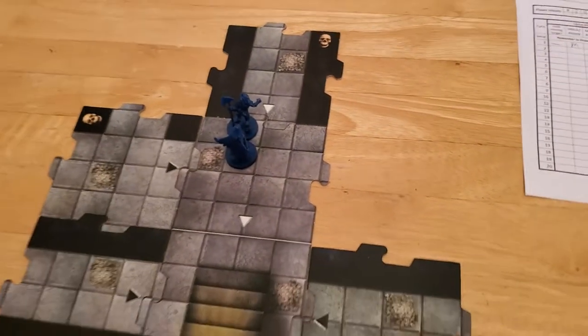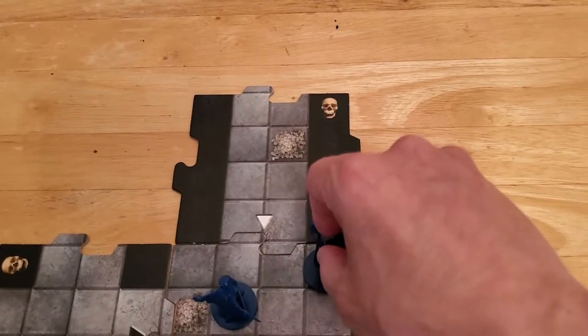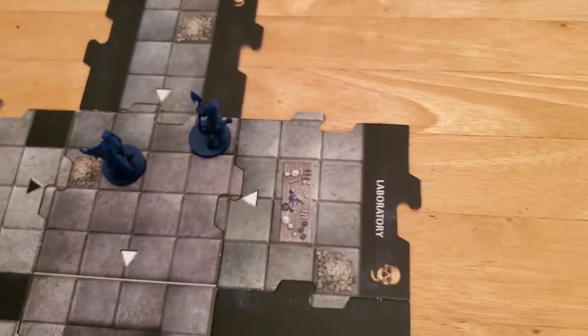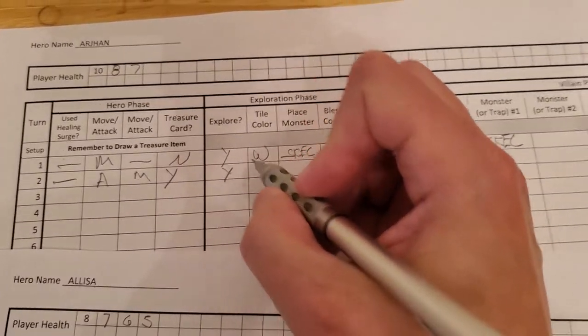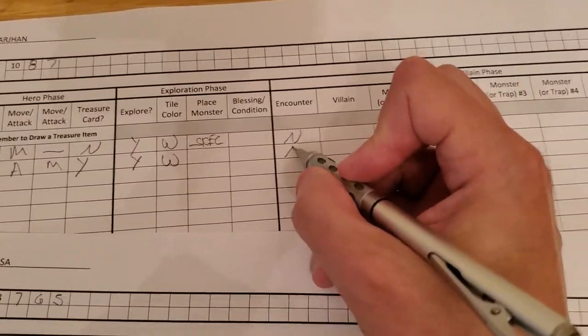Now we're going to have Arjun move. Now that the table is clear of monsters we need to keep exploring, so we slide everything over and have him go to this unexplored edge to see what he finds. We go to our dungeon tile stack, flip it over, and we got a white triangle — so that means no encounter. Arjun attacked, moved, explored, and got another white tile. The skeleton and the wraith are both gone.